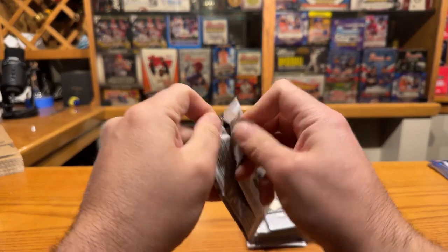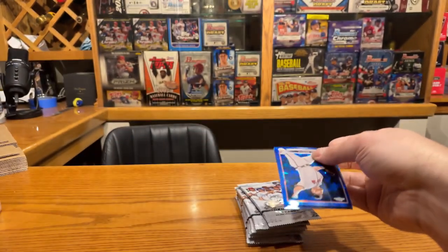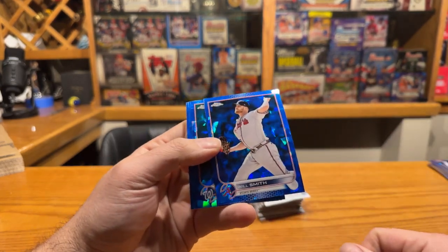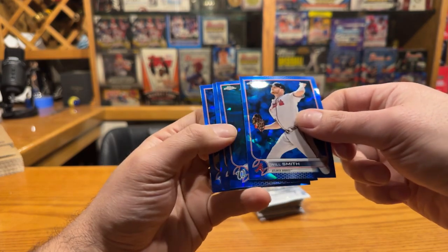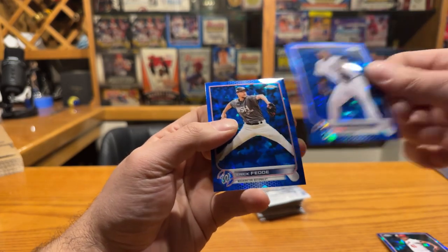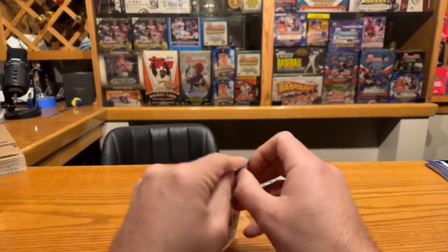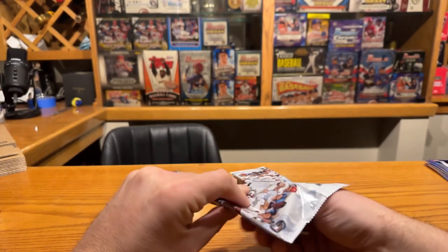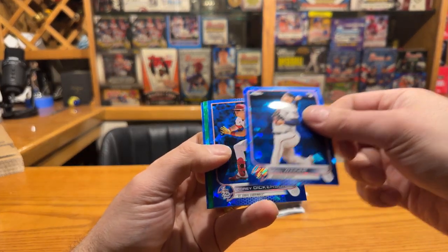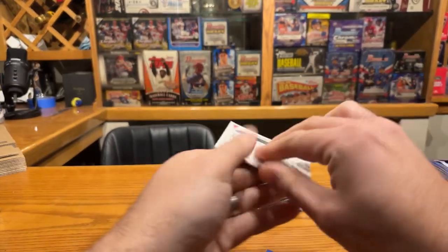Yeah man, it's a good time - and given the falling prices of wax, the RC EB is actually pretty good quality now. It used to be mostly flagship packs and now you've got on average I think three Bowman packs per month and some other good stuff too. I'm actually going to put Topps Chrome - I'm going to put this product in it actually. That's an example of a higher quality product. Either the quantity goes up on a month-to-month basis or the quality will go up. Cory Dickerson, Kyle Schwarber - that's a nice one, numbered to 75 green. Freddie Freeman.